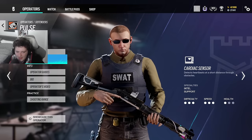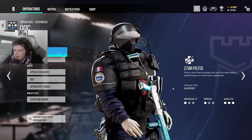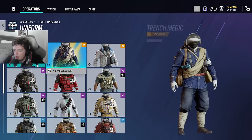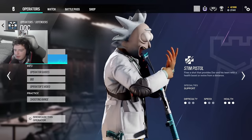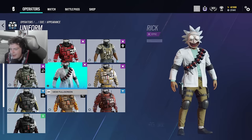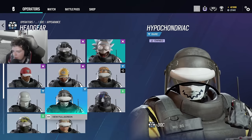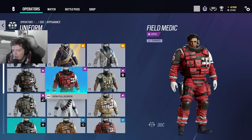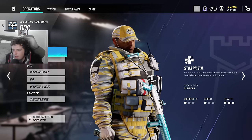Pulse feels a bit lackluster in the headgear department. Moving to Doc — he's a bit basic but has some nice ones. The Rick and Morty skin exists, but I don't really run that one. There's an Outbreak hazmat uniform. He did get a hazmat headgear as well.